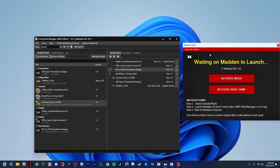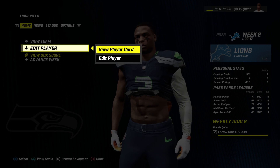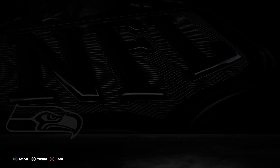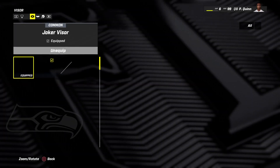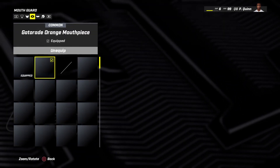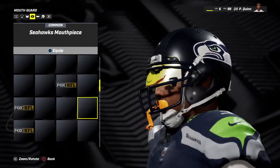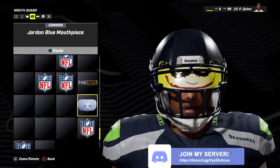I'll show y'all how to do a preview. Hopping into the game, I'll show y'all how to get it. Go to your franchise, go to 'Create/Edit Player,' and navigate to the third or fourth tab.